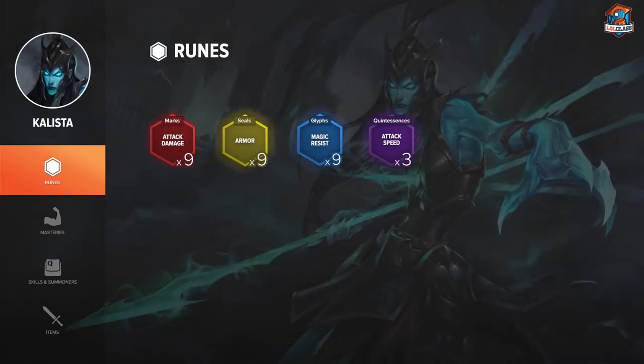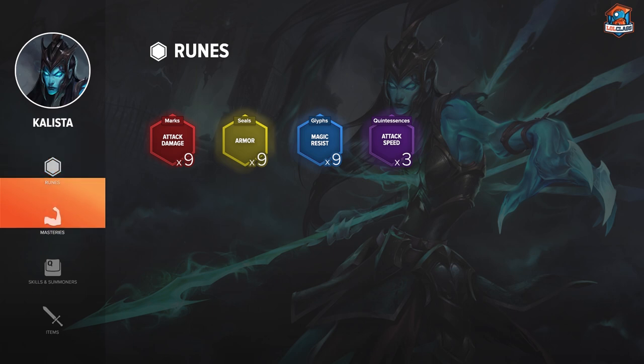As with all ADs, the runes don't really change. You're going to be running Attack Speed Quints, AD Reds, Armor Yellows, and either Flat or Scaling MR Blues, depending on whether or not their bottom lane has any magic damage.